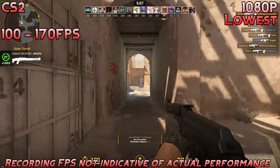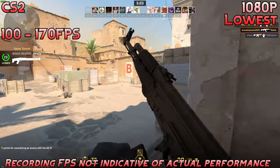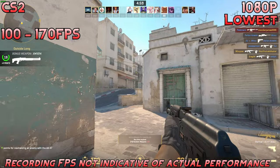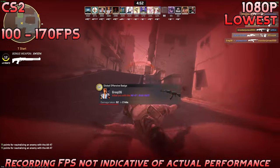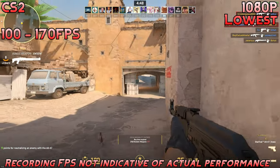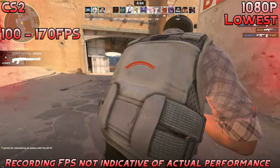Next, we have CS2 at the lowest settings, 1080p, and we're getting a very respectable 100 to 170fps. I would call this borderline competitive. Obviously some people would want a bit higher if they have a higher refresh rate monitor, but for entry level competitive play it's pretty nice. During more intensive scenes it might drop a bit more, but you can always adjust the resolution or turn on FSR. Didn't see any major drops, so 100% playable.